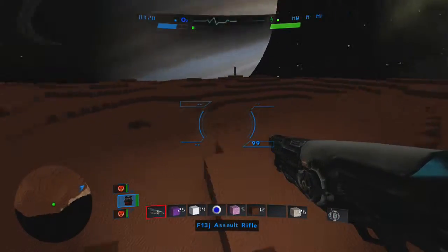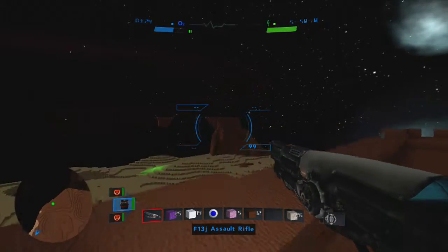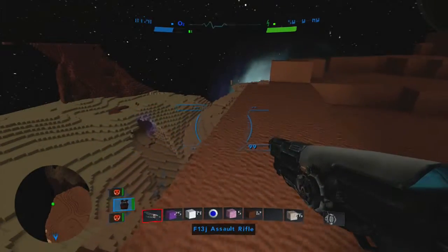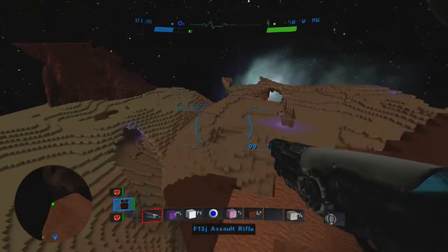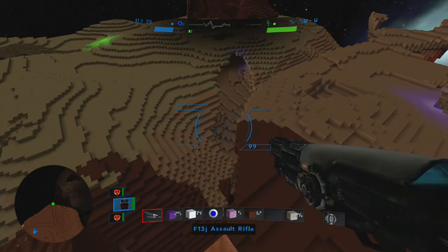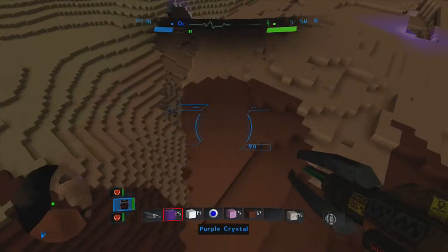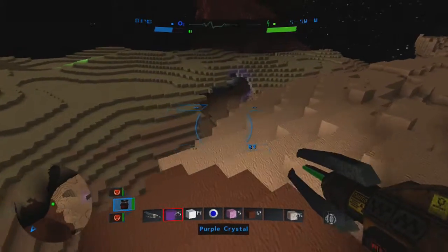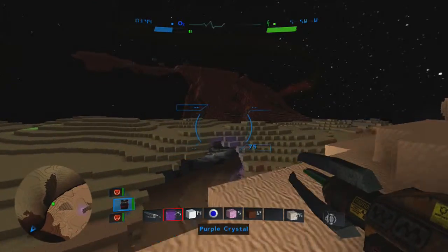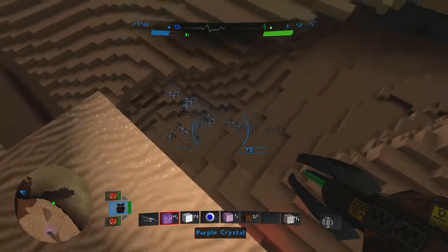We're gonna take a quick little search and then head back to our base to check things out, because we've been doing some stuff. Look at all that — looks like silicone down there. Let's head down here. This does use up your oxygen reserves in order to power the jetpack. Wow, a lot of silicone, some copper.